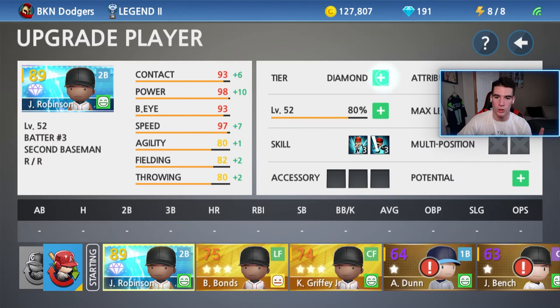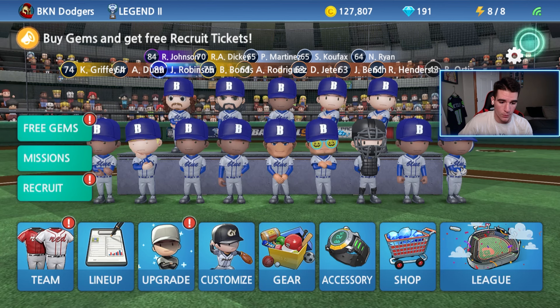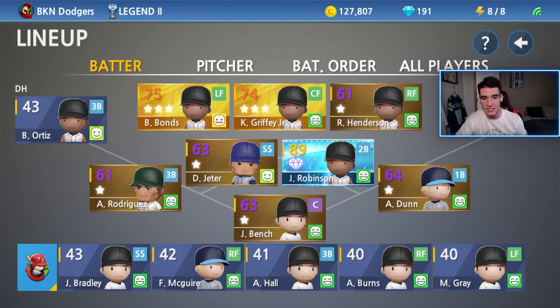Before we started, we have a lot of upgrading to do. We currently have 16 silver badges, 10 gold badges, and 5 diamond badges, which means we can make a diamond player, 2 gold players, and 3 silvers a day, which is what we really need to do. I just used the gems I had to get some silver and gold badges because the bronzes just are not cutting it anymore.